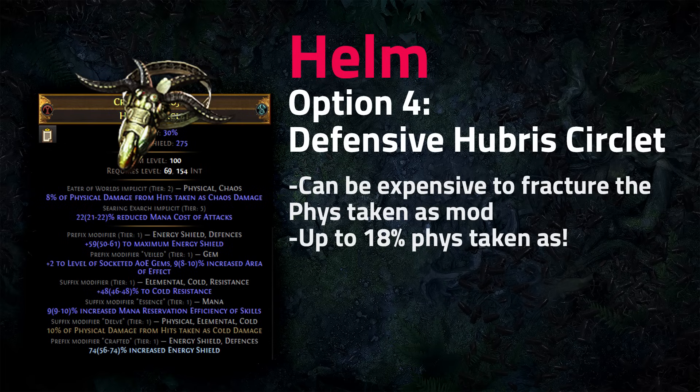For implicits on that defensive Hubris circlet, the Eater of Worlds physical damage taken as chaos implicit is popular, while the Searing Exarch one gives reduced mana cost of attacks. When starting out, the mana reservation implicit is probably better early game. You also want a plus two AoE gem unveil on the helmet.